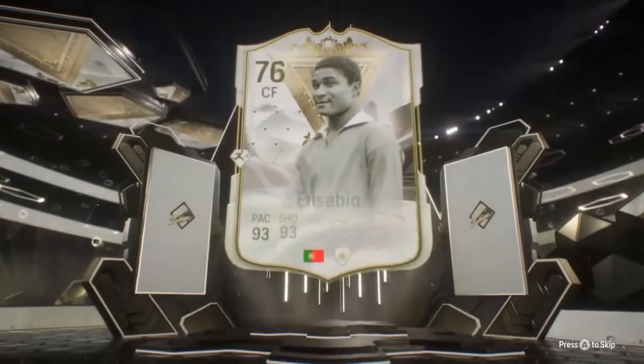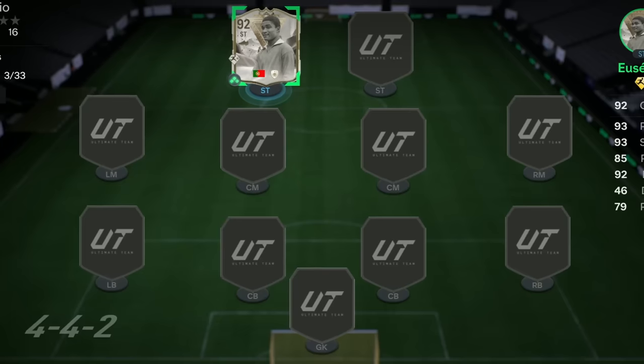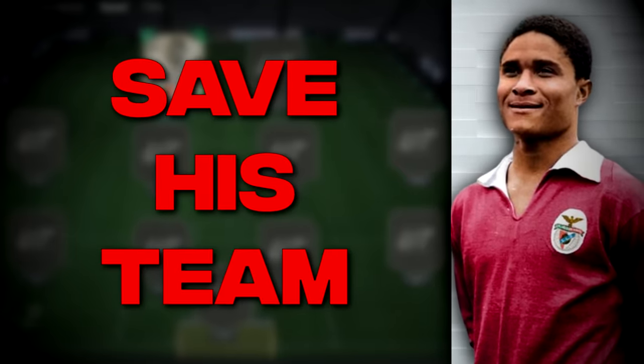EA have released Centurion Icon Eusebio as an SBC and he's worth 2.7 million coins! So let's put him into the team, get his teammates using the wheel, and then play one game where he is going to be scoring to save his teammates.